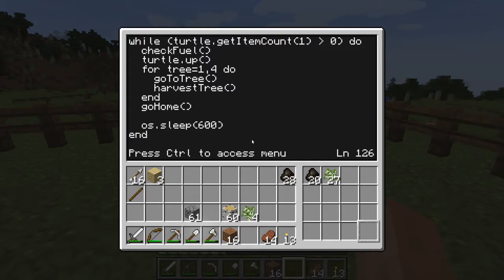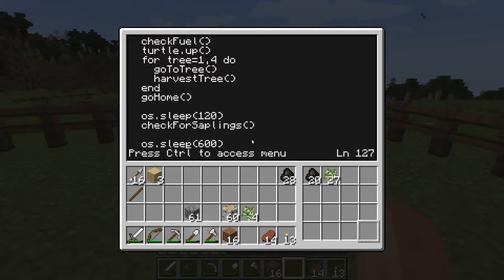We'll need to wait for a while after doing any tree harvesting to give the leaves chance to disappear and the saplings to drop. I've found 2 minutes, or 120 seconds, to be a good amount of time to wait. Update the main program to wait 2 minutes and then gather any fallen saplings. We should also take those 2 minutes off the call to sleep that we already have. This isn't a perfect way to collect saplings - sometimes they'll fall in places the turtle doesn't quite reach - but that shouldn't matter so long as the turtle collects at least as many saplings as the number of trees it cuts down.